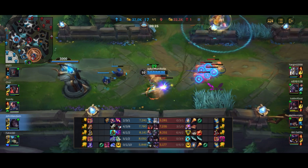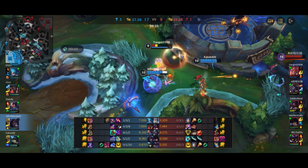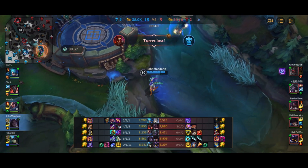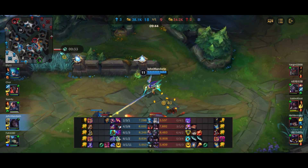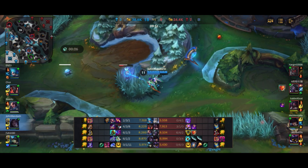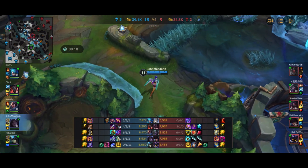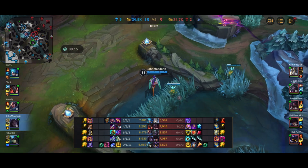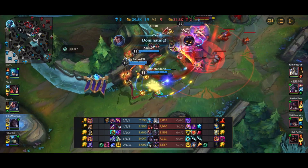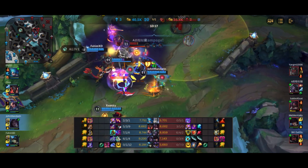I go for the bot wave but Yasuo picks a fight so I rotate to help. Galio is really low — I ult in to join the fight and finish the kill. I think if I didn't ult in we actually lose the kill on Galio because Yasuo just left him and chased Mundo instead. Another kill in the pocket. We clear out enemy vision in our jungle — we don't want the enemy team to see our movements. Dragon is coming up in 20 seconds and the enemy team stole the first one, so we definitely don't want to give them the second. Kayn goes a bit overaggressive onto Veigar, Yasuo finishes him off, then Galio goes down to Kayn.